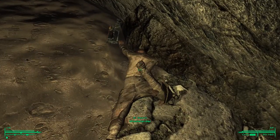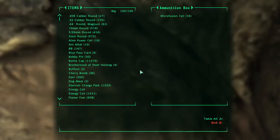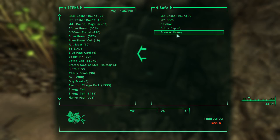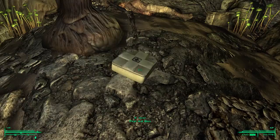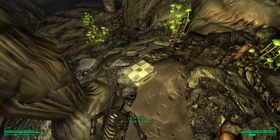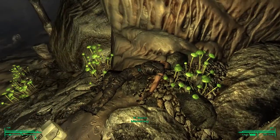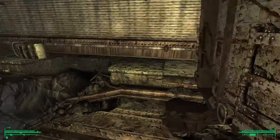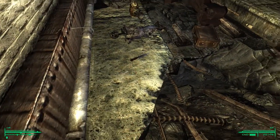Dog meat — some dog meat here. Oh, an actual fresh wastelander. Take their laser rifle. Nice stuff — stealth boy. Bottle caps. Nice. I guess these guys got dragged in here as opposed to coming of their own free will. There are bodies all around this complex. Mercenary, huh? I was thinking this was where we came in, but no, it is definitely not.